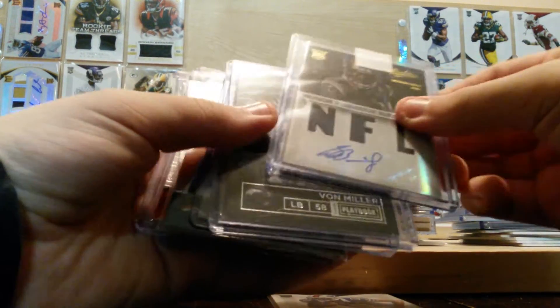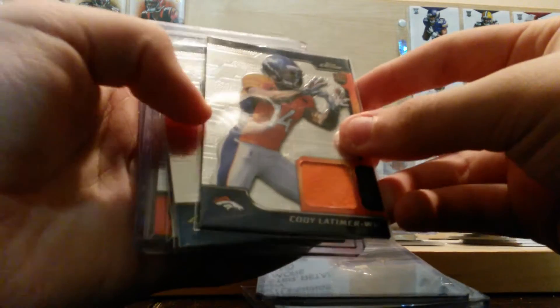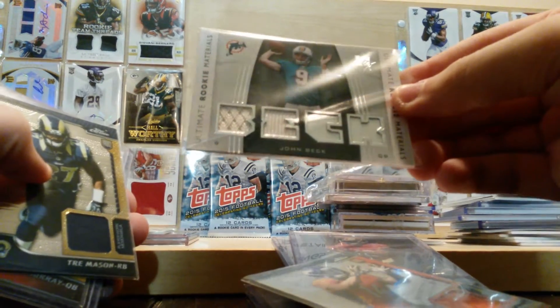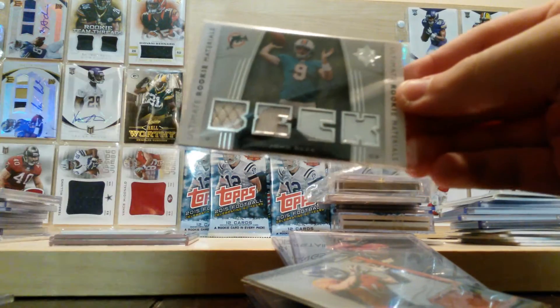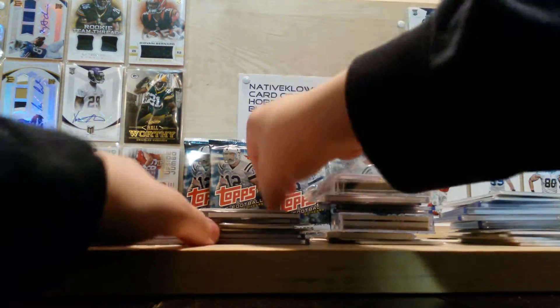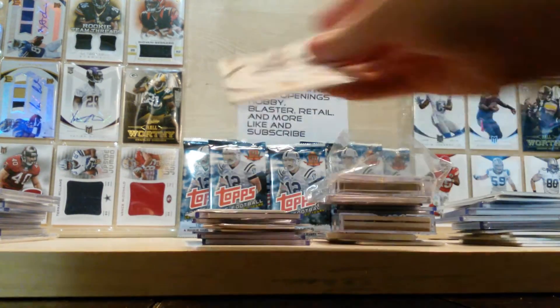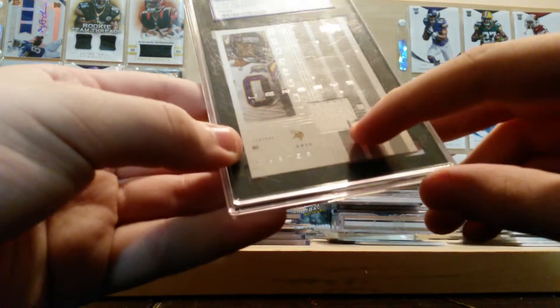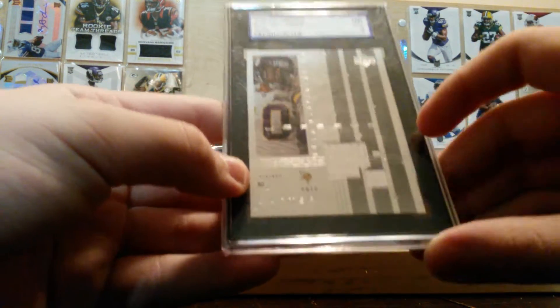Robert Woods, Dedmon Bailey, Von Miller, Carlos Hyde, Cody Latimer, Trey Mason, John Beck — patches right there and metal right there. Trey Mason, Aaron Murray, and Jarvis Landry triple color relic. Derrick Rogers. And a graded 2000 card of Chris Carter — you have a patch right there, patch right there, and a mini patch right there. It's a pretty cool card.